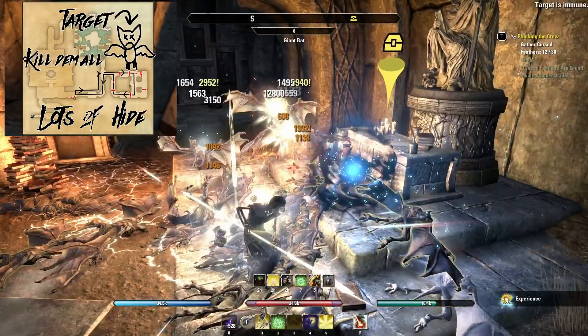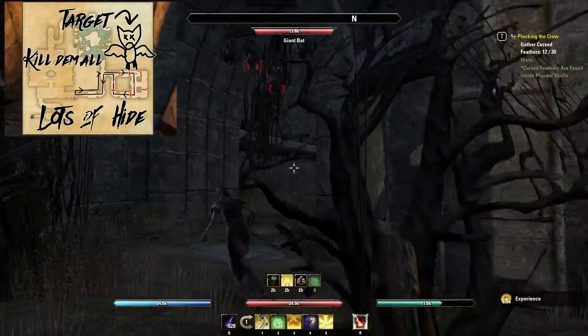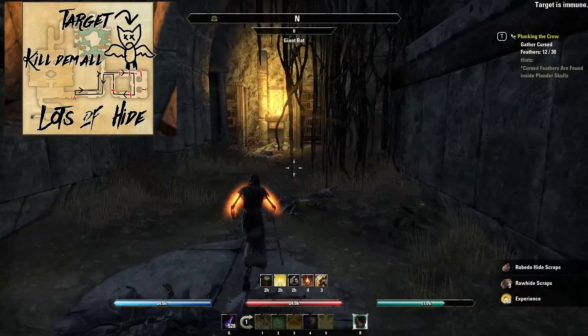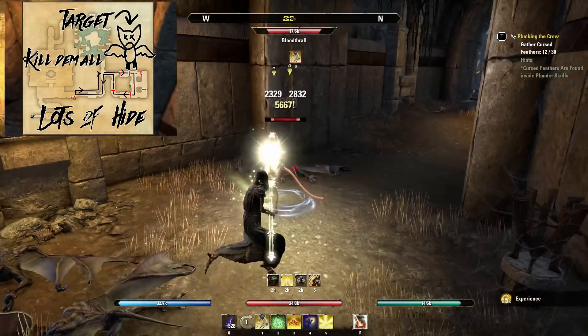By doing this it will kill them all and we'll get a ton of hide in one grab. It will also cause the respawns to be at the same time. At the same time you can just run around and clear this wave. Then as you continue to follow the map you'll run around through all these blood draws and just kill them.